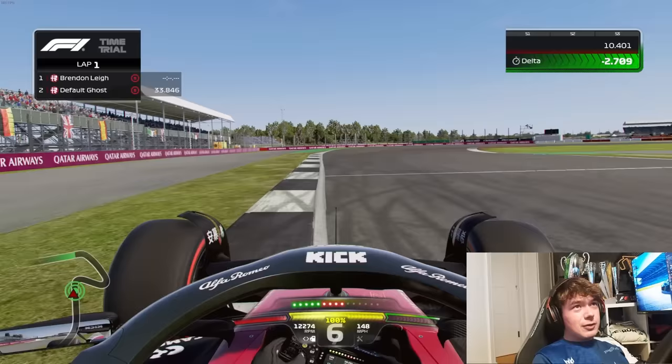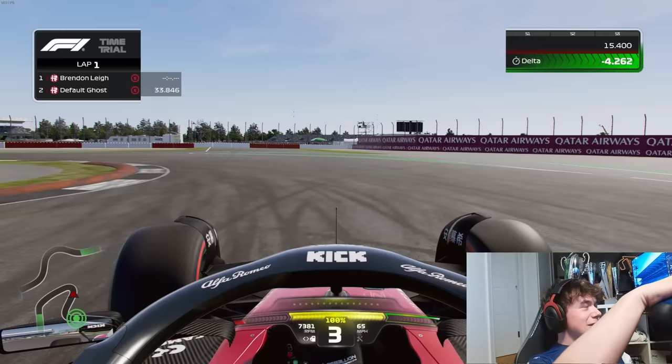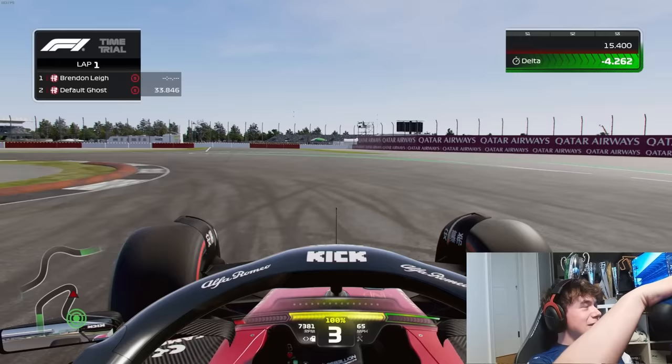The first point I'm going to be talking about today is the curb usage. The curbs have become much more slippery and easy to lock up the car. As my example goes, you can see on F1 22, the car would have easily been able to slow down in that exact scenario.